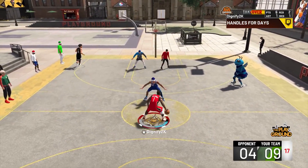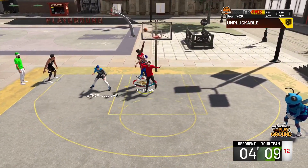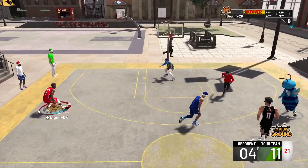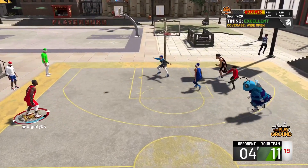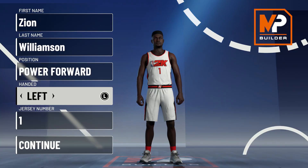This build will be able to get pro dribble moves, it's gonna be able to dunk the basketball and finish around the rim. It's going to be the best build in NBA 2K21, and if we can shoot like this, this build is gonna be a problem. In my opinion, this is the most versatile Zion Williamson build.